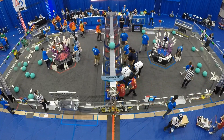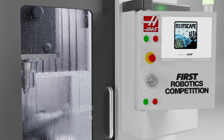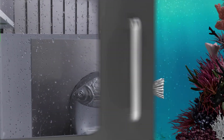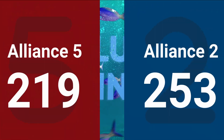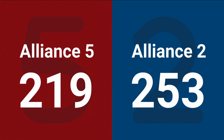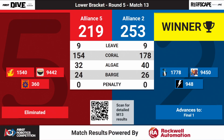We do have the scores ready for our final lower bracket match. Blue Alliance takes it home — our number two seed will move on to the finals, 253 to 219. Blue Alliance is going to play the number three alliance in our finals. Please keep the applause up for our departing number five seeded alliance in red. Alliance Captain 1540, the Flaming Chickens.